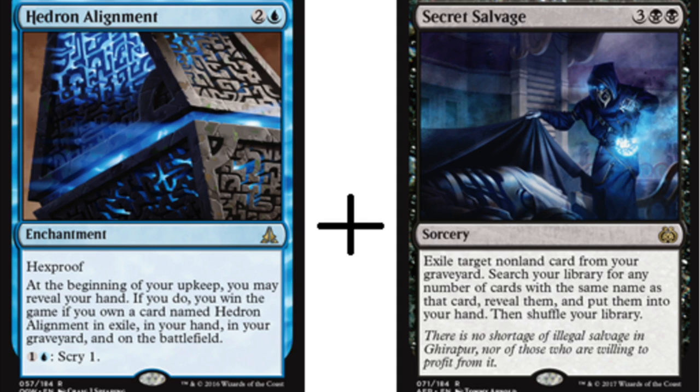Essentially it is a win condition, which is just crazy. You need to exile one, you need one in your hand, you need one in your graveyard, and you need one on the battlefield. The one on the battlefield is probably the safest, the one in your hand is probably not very safe, and there's a ton of effects that will exile cards from your graveyard.